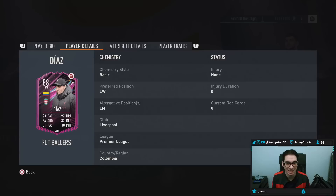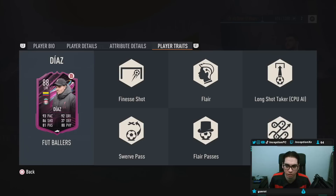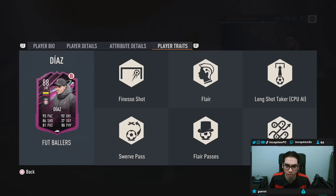He's 5 foot 11, high medium work rates, right footed, 4 star skills, 4 star weak foot, in-game player traits. He has the finesse shot trait, flare, flare passes, swerve pass, technical dribbler, long shot taker. So a couple of interesting traits to work with, in-game attributes.